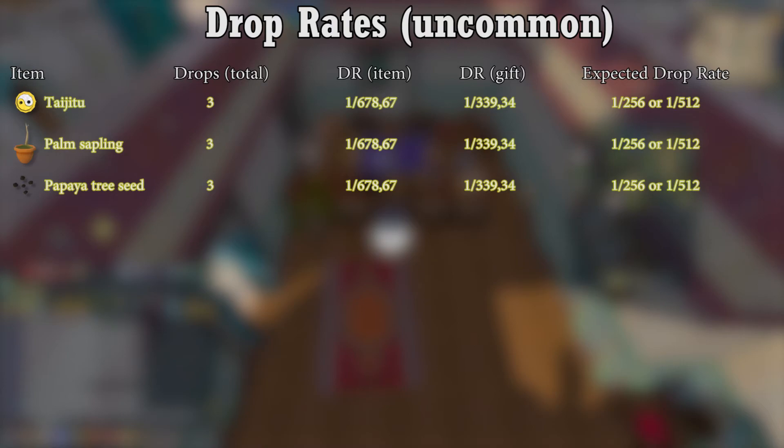The uncommon drops are in a bit of a weird spot — I didn't really get enough of them to get a good sense of their drop rate. They might move to rares if given a larger data set. I doubt the drop rate is 1 in 340, as RuneScape likes to have drop rates in multiples of 2. I also think that G2 items shouldn't be this rare given their other drop locations.